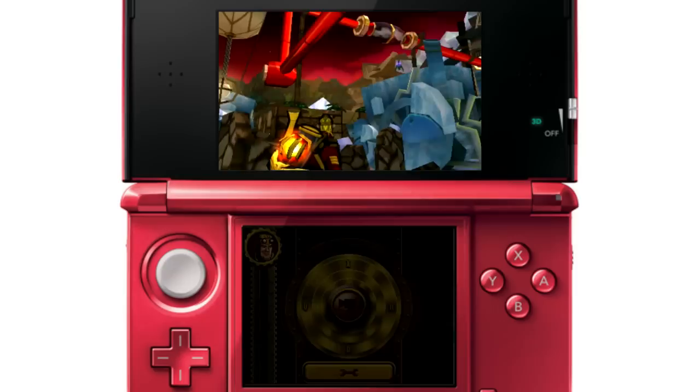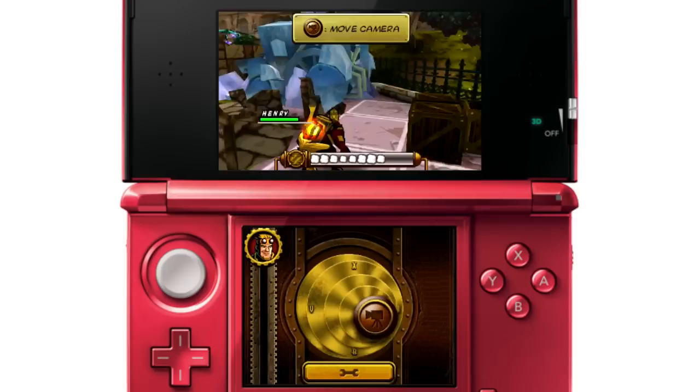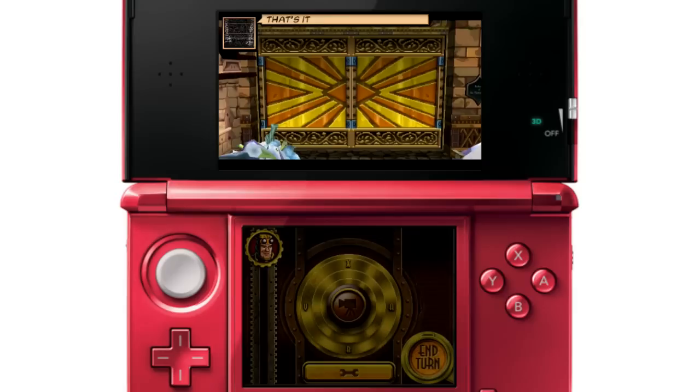What about you, John? Are you a big strategy guy? Yeah, I mean, like he said, I like Valkyria Chronicles. I will take Fire Emblem over Advance Wars, but... Do we have a stylus? You gotta use your finger. Oh boy. You can do it. Not used to this. And you use the stick to move.